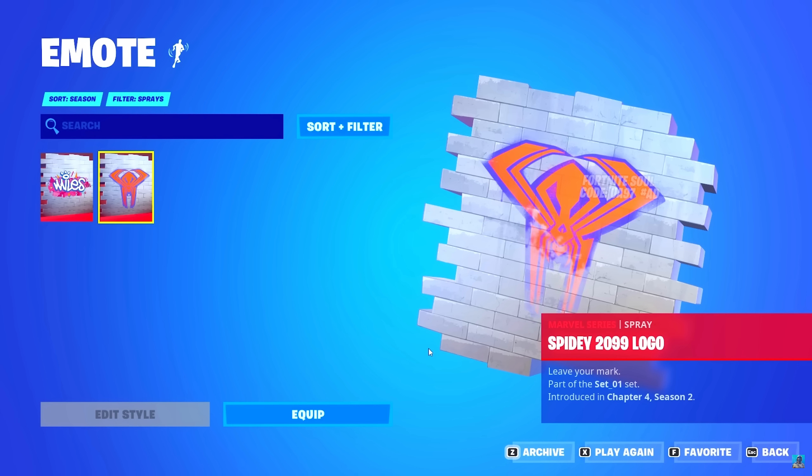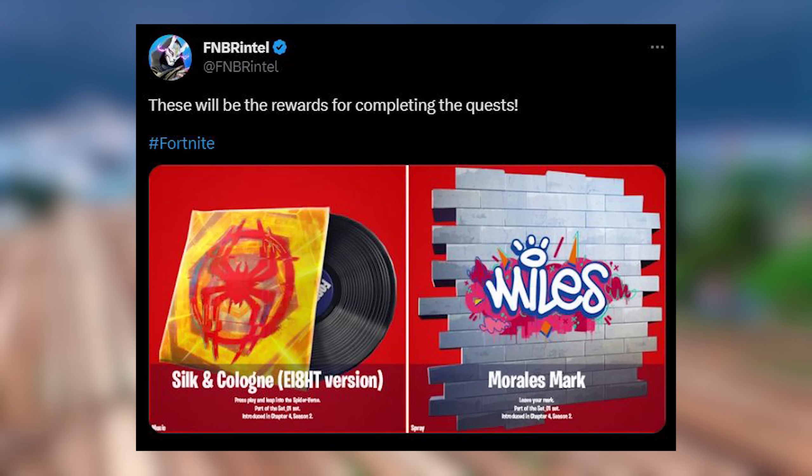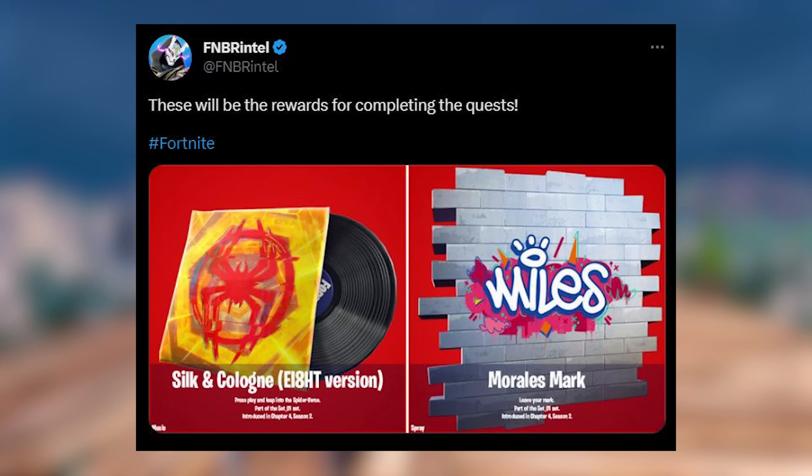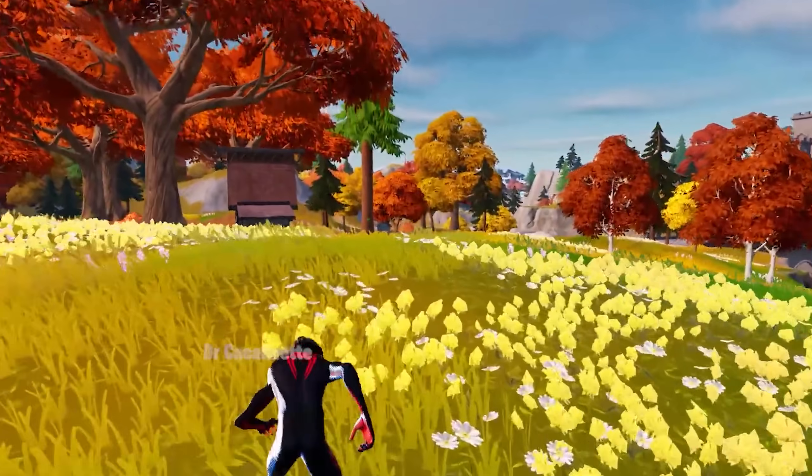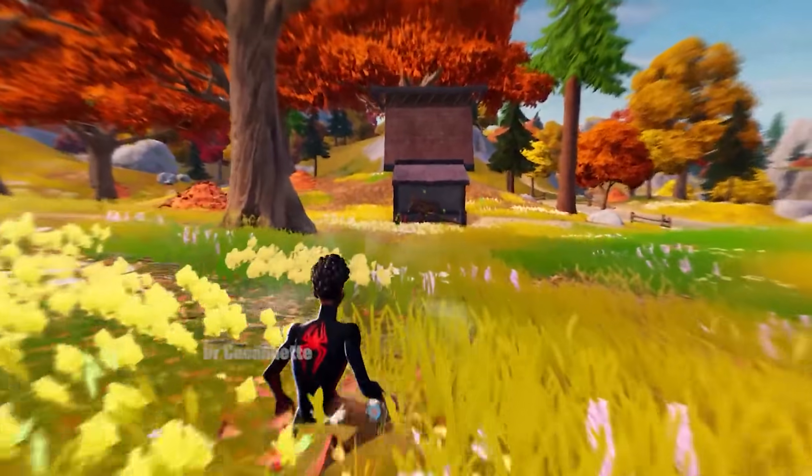If you want to complete the Miles Morales Quest, you can also get the Silk and Cologne Music Pack and the Miles Mark spray paint. So yes, there's a bunch of Miles Morales stuff you can actually get for free, which is so sick — because who doesn't love free stuff?